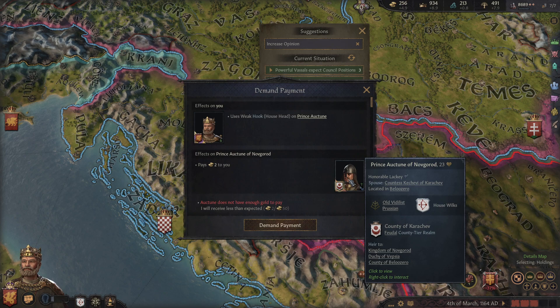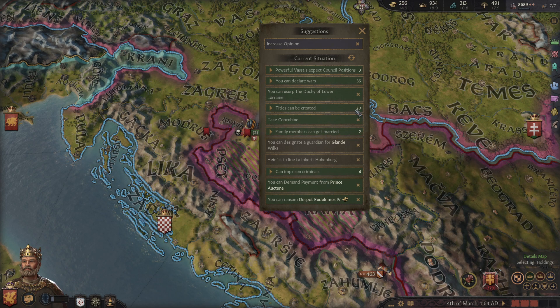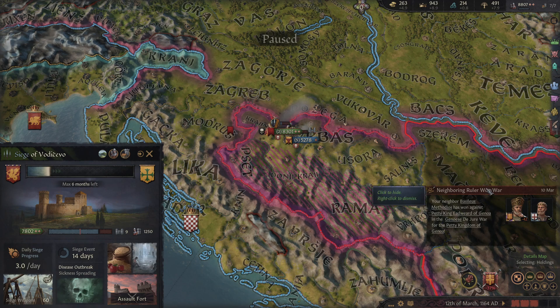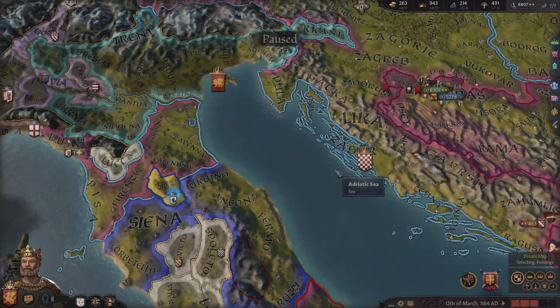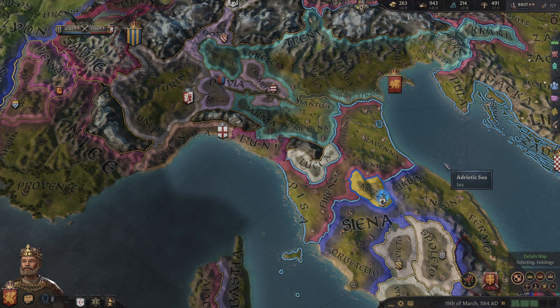We can demand a payment from this guy - it would be two gold. I'm not sure that's worth using the hook, so pass on that one. We're currently gaining gold, which is nice. He just won against Genoa - that's expected. So his troops are probably going to be on the way back pretty soon. We'll have to keep an eye out for that. I'm not sure if they're going to come by land or sea - they came over here by land.